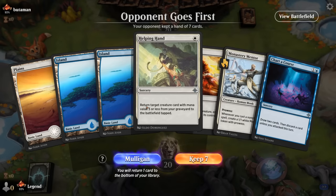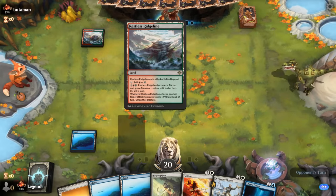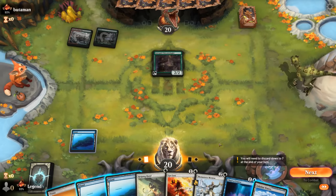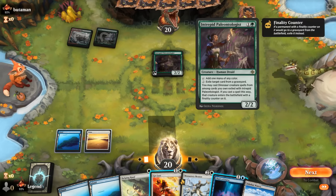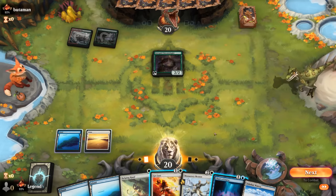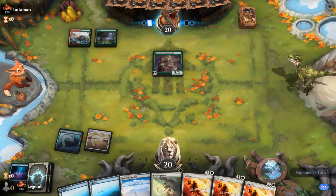We're on the draw with a decent hand — potentially Charter a Course on turn two discarding Mentor, then for one mana bring it back. We're up against red-green, possibly a dinosaur deck. If we expect the opponent to remove Mentor, maybe we just cast it and then Helping Hand to bring it back. We're not taking out the Paleontologist yet — even though if we Get Lost a dinosaur the opponent eventually gets it back — it might be better tempo to save that for an expensive dinosaur.